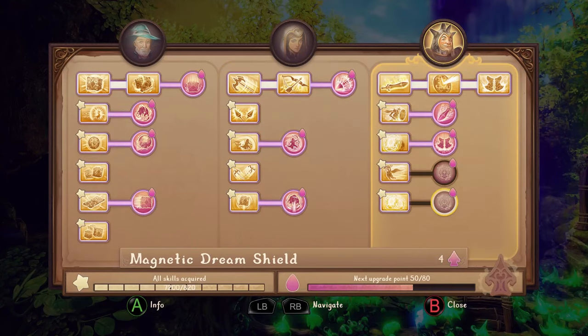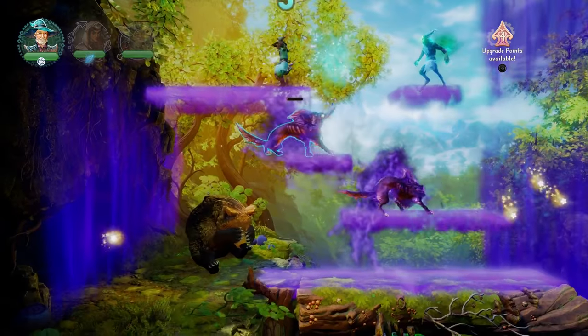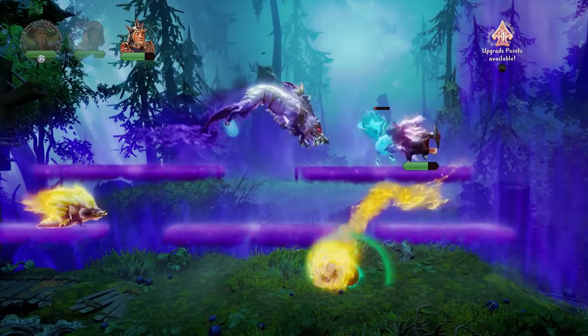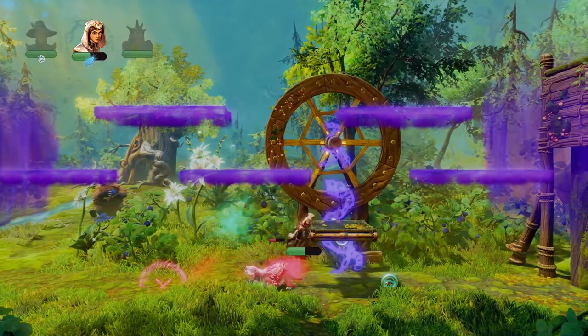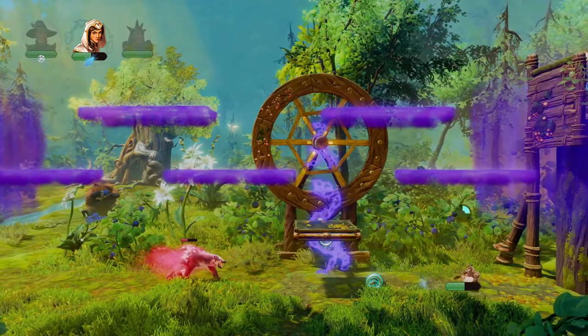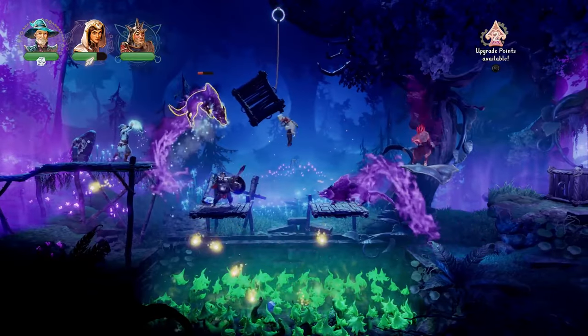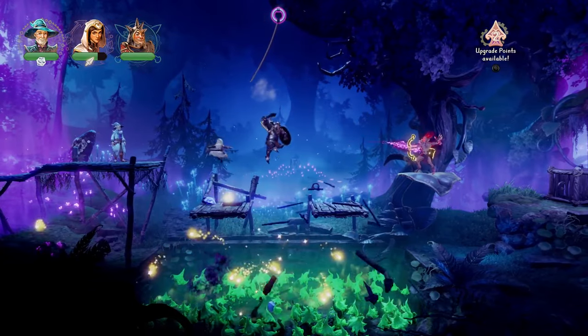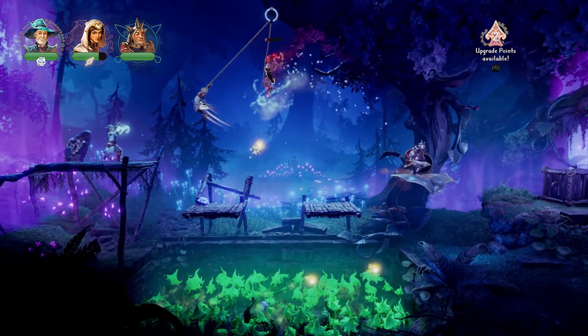In addition, there's a skill tree that features optional but useful upgrades, like Amadeus' power to slam levitated objects down, Pontius' ability to freeze enemies when he stomps them, and Zoya's skill to fire a fully charged bow shot after a roll. This split of automatic unlocks and purchasable skills that reward you for collecting items is a huge improvement over Trine 2's simplistic skill tree.